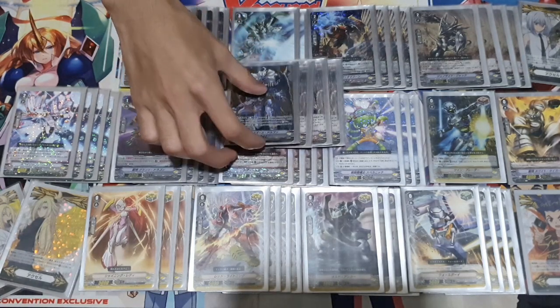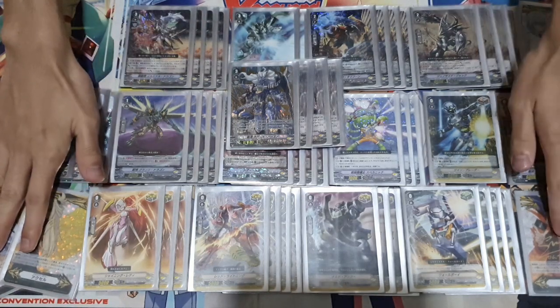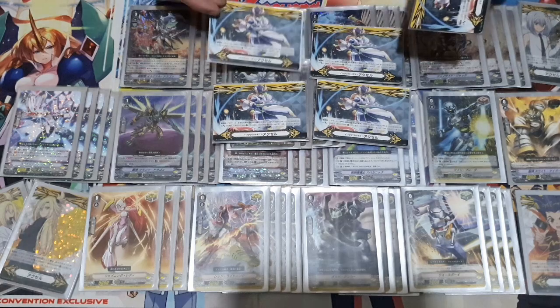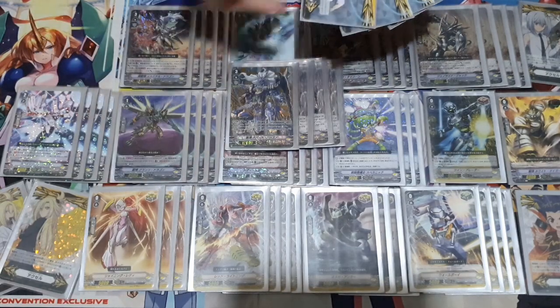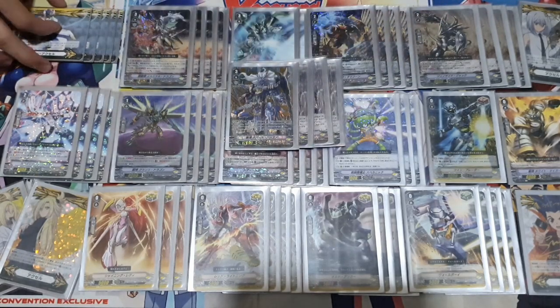I choose to run crits for reasons I'll get to later. Azure Dragon's on-place skill lets you gain an Imaginary Gift: Excel. There's now Excel 2, which also complements the deck. Whether this deck should go Excel 1 or Excel 2 is entirely up to your decision based on your hand — most of the time I find myself going Excel 2. Excel 1 gives 10k to a rear guard but doesn't draw you a card, while Excel 2 draws you a card but only gives 5k.